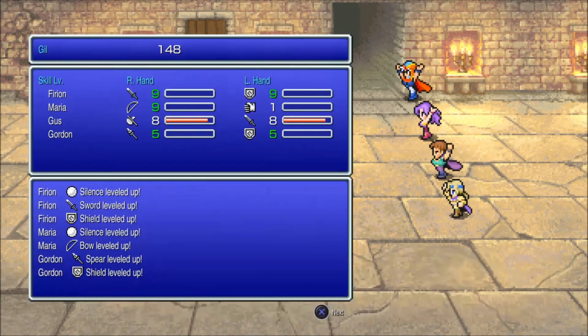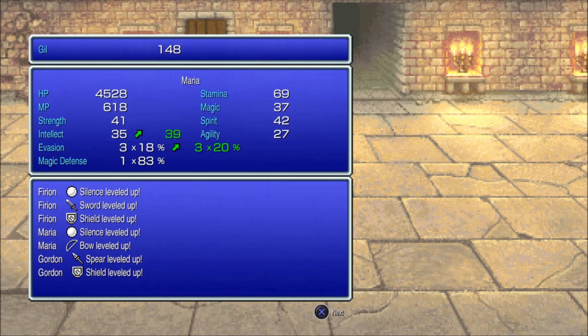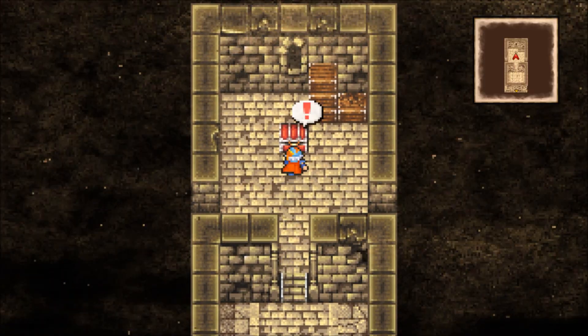We'll have to redo every single bit of damage we just did to this thing, but now it can't attack us — that's the good part, silencing it is a good idea. Everything worked out fine in the end: Furion's sword and shield went up, Maria's bow went up, Gordon's spear went up — but nothing for Gus, why?